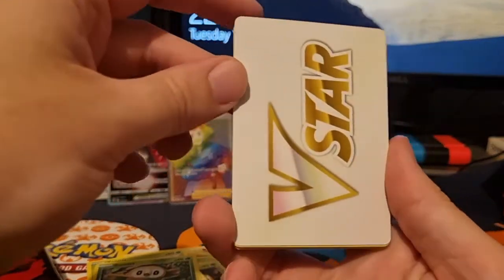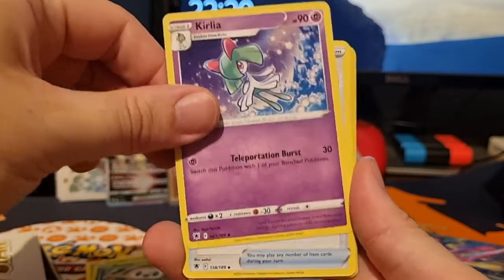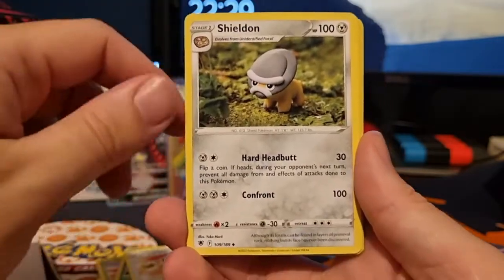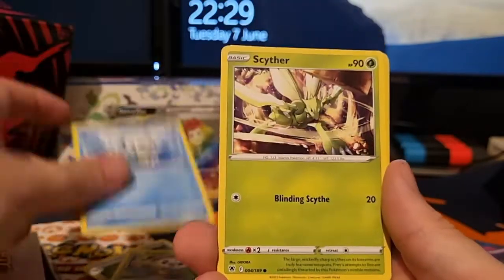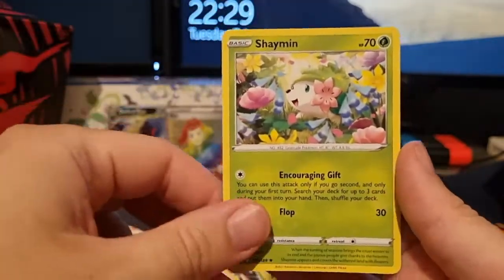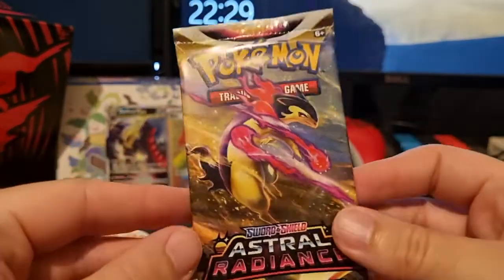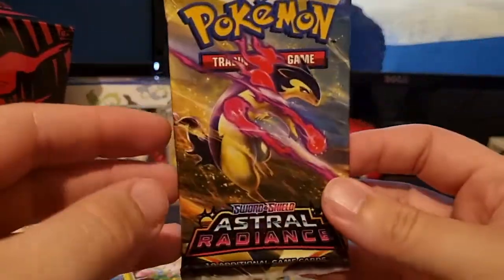Let's see what we get in pack number three. This one starts off with a V-Star card — we get a Kleavor, a Kleavor there, a wait-and-see turbo, a Shield-on, a Bronzor, another Rowlet, Oshawott, cool Scyther again, Stantler — it seems like exactly the same — an Overqwil, and a Samurott as our rare card. Wasn't as good as the last two packs, but I think those first two packs have basically made this box a great start to Astral Radiance in the UK.